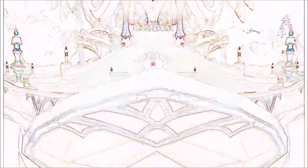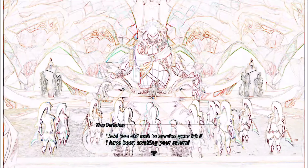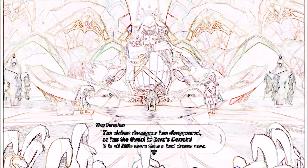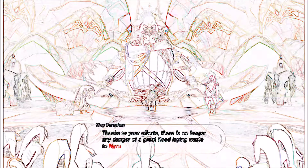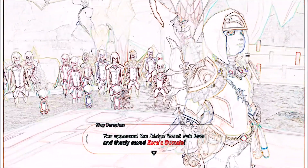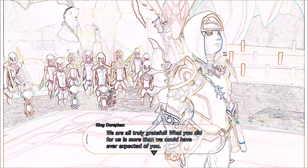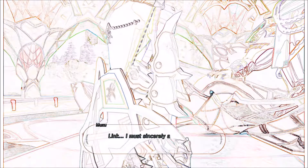And another cutscene. 'Link, you did well to survive your trial. I've been waiting for your return. The violent downpour has disappeared, as has the threat to Zora's domain. Thanks to your efforts, there is no longer any danger of a great flood laying waste to Hyrule. You appeased the Divine Beast Vah Ruta and thusly saved Zora's domain. We are truly grateful.'